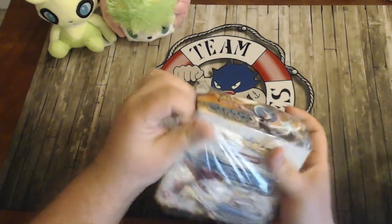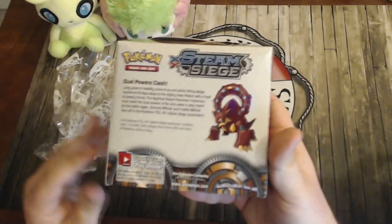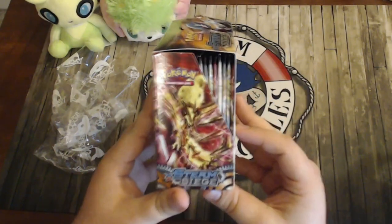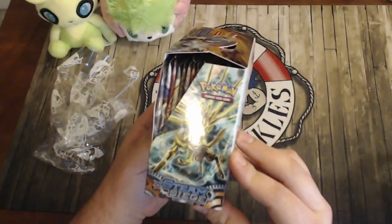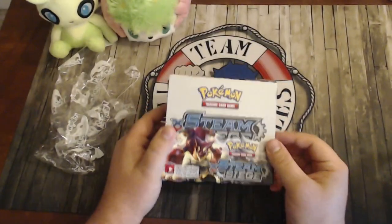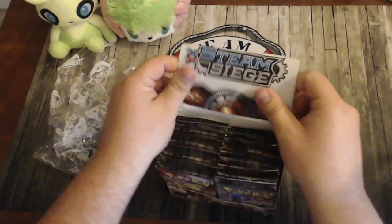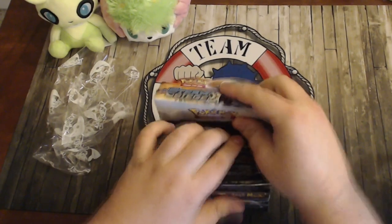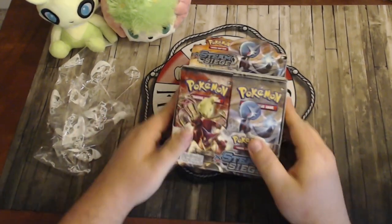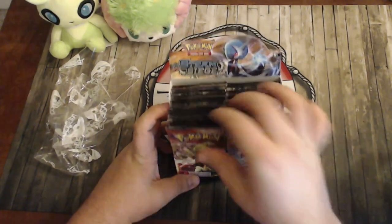On the box we have Volcanion, an Yveltal BREAK on this side, a Zygarde BREAK on that side, and on top we have Gardevoir. All the Pokémon they're talking about are on the box, which is really cool. As you can see, we've got Gardevoir and Volcanion to start off.